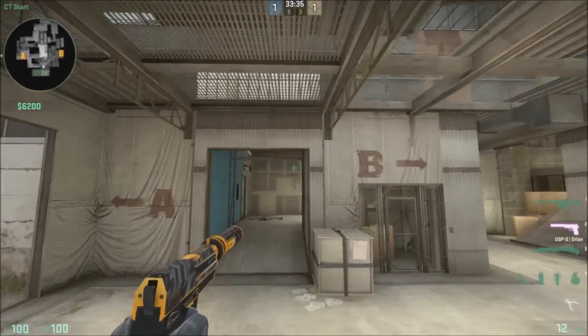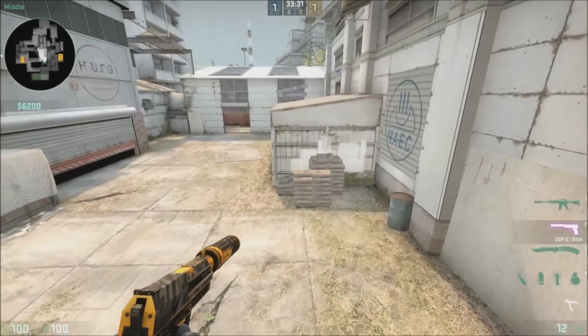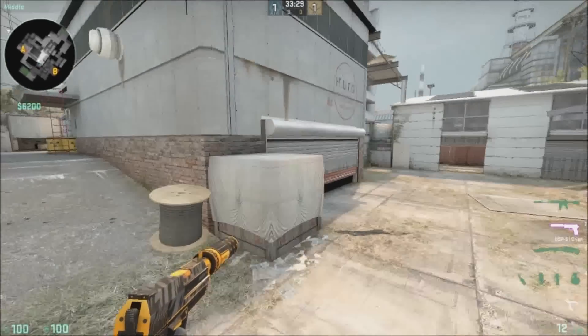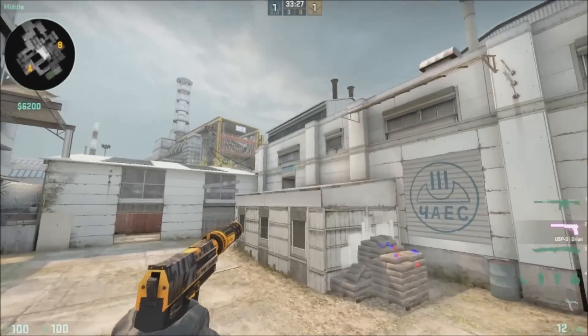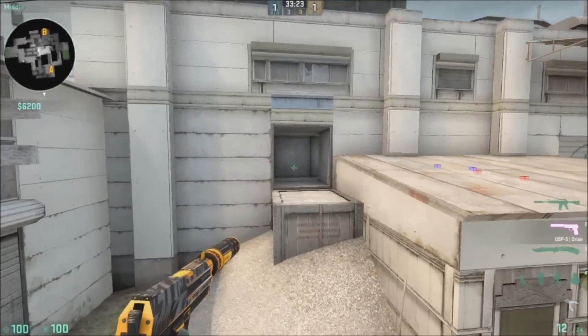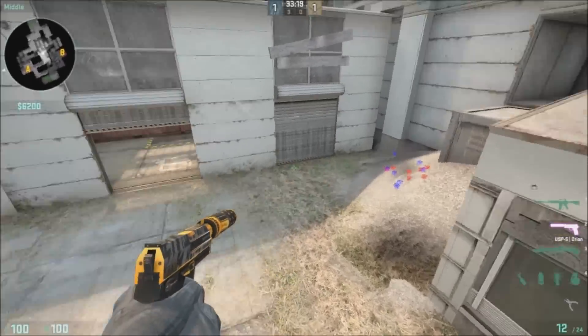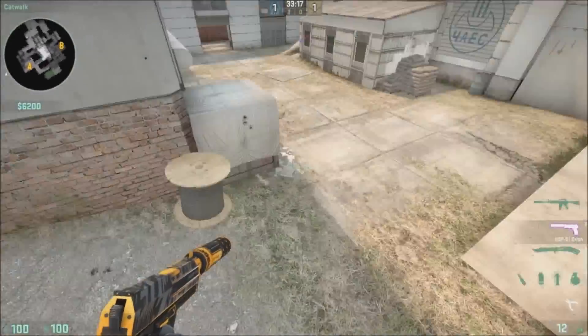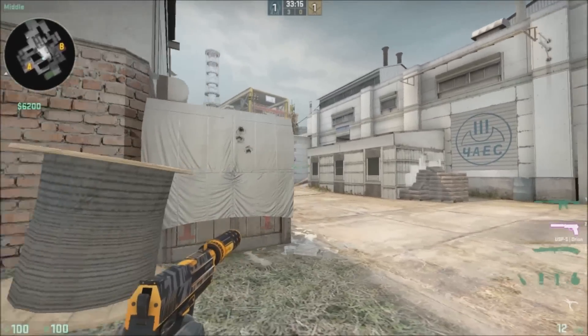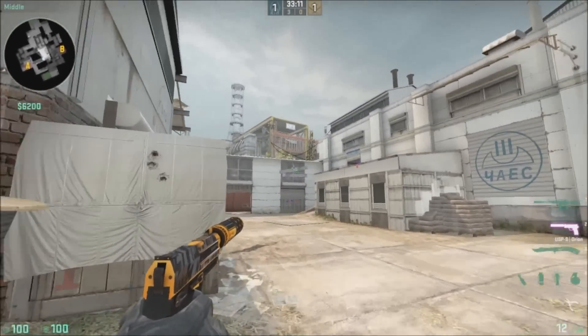Going from CT towards middle, right here we have Z connector. Right here we have sandbags. Right here we have white box. Right here we have roof. Right here we have vents. And right here this would be vent entrance — the only time you'd really call that is if somebody is playing over here, spotting this cross right here, and he hasn't gone into vents yet and he hasn't come back out, so he's at vent entrance.